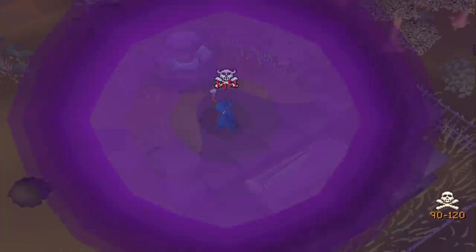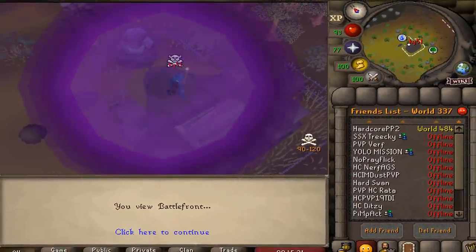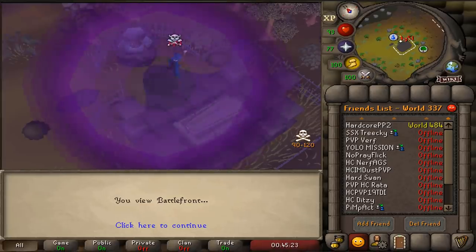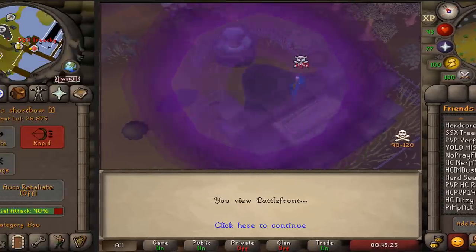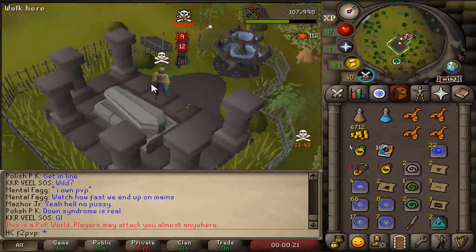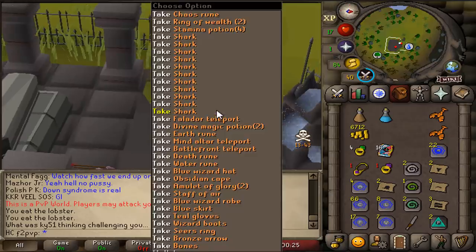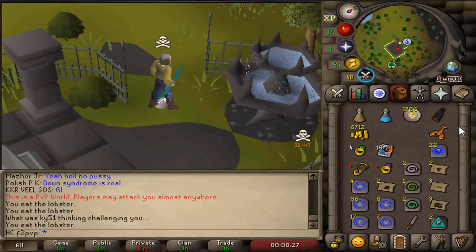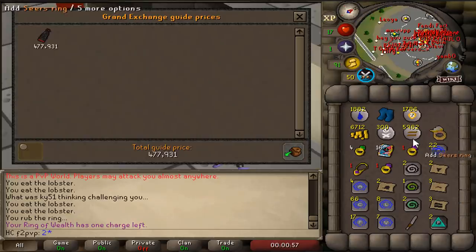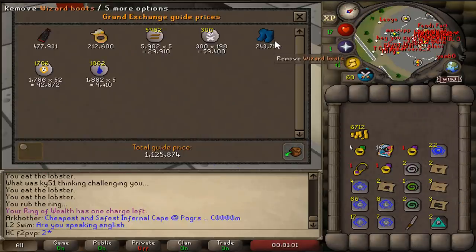My favorite thing to do in-game before creating my hardcore Ironman was to watch people in the scrying pools. Jagex have temporarily disabled that now, but I still have a few clips I want to show you. And he's dead. Hobbit Cape, 1700 chaos. A scryde kill for 1.1 mil.